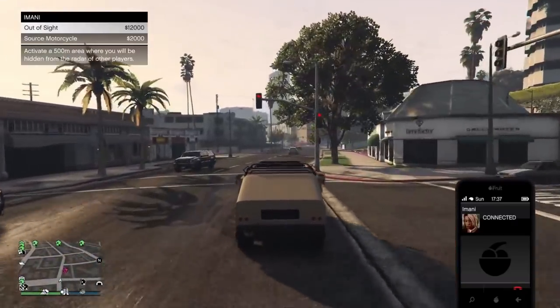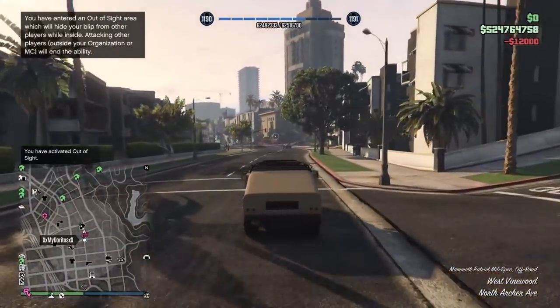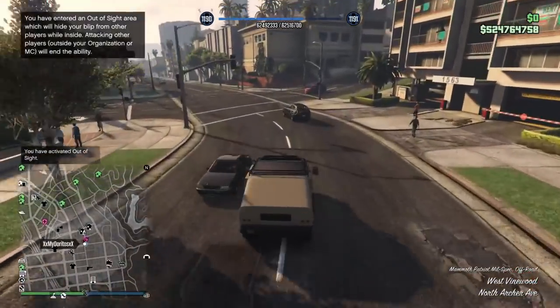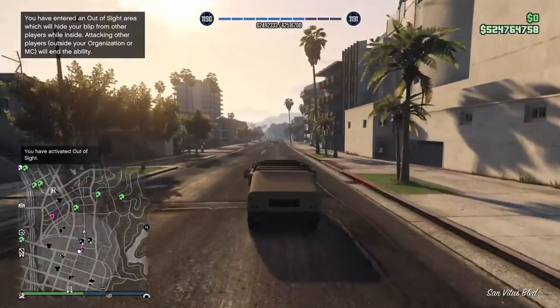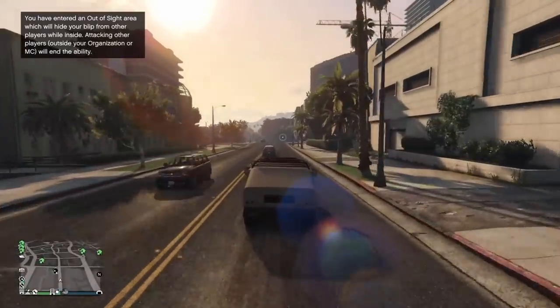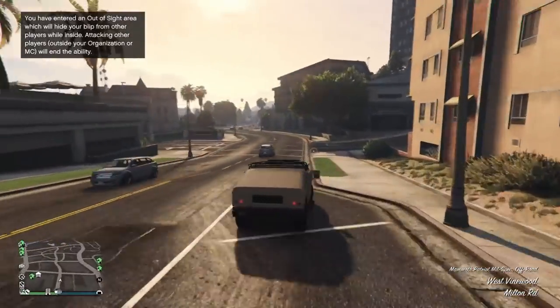The out-of-sight ability is something to take notice of. Upon activating out-of-sight, a circle with a 500 meter radius will form around you with your player model at the center, and as long as you stay in the gray circle, you are completely off the radar from other players — they will not be able to see you.